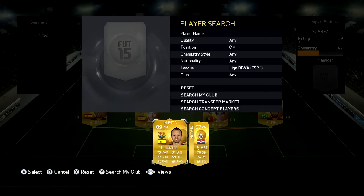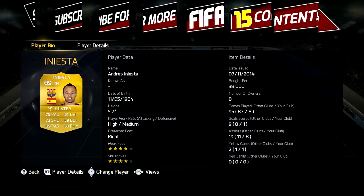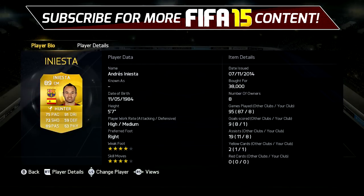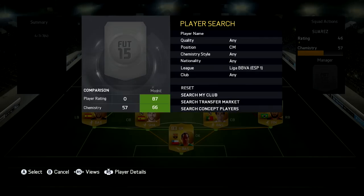Now in the first CM position, we have Iniesta, cost me 38k, 5'7 high medium work rates, 4 star skill, 4 star weak foot, 75 pace, 91 dribbling, 72 shooting, 89 passing and 63 physical. He is really good at passing and you really need him in that CM position.